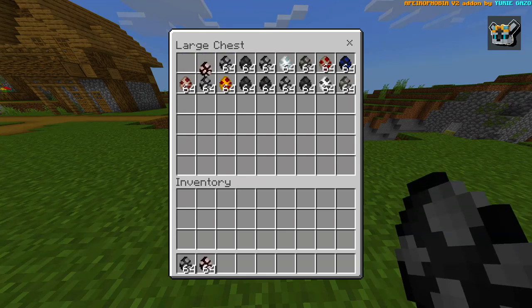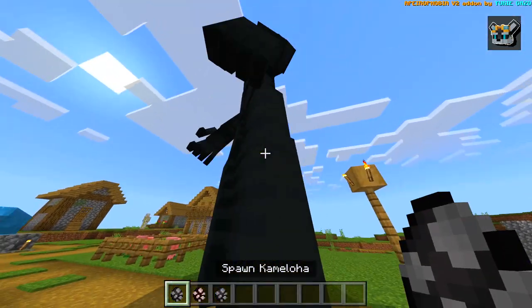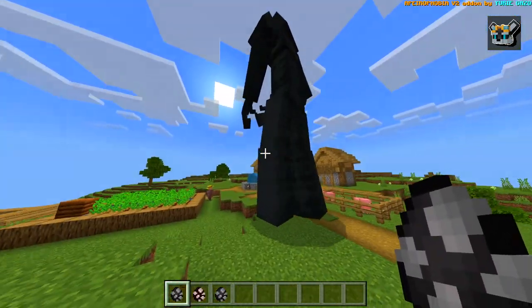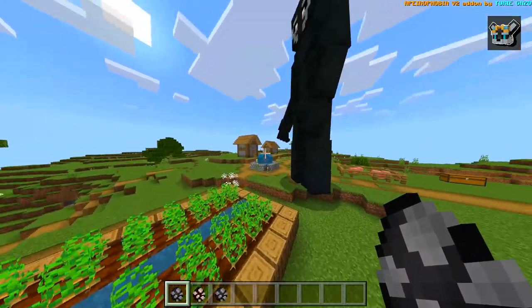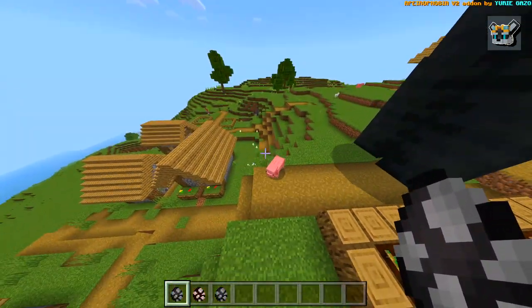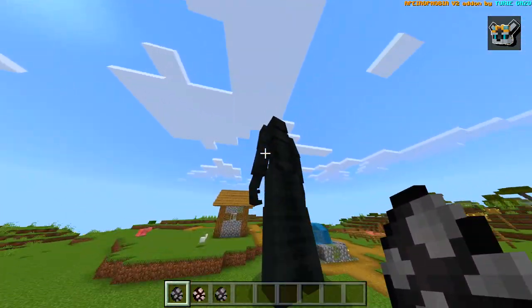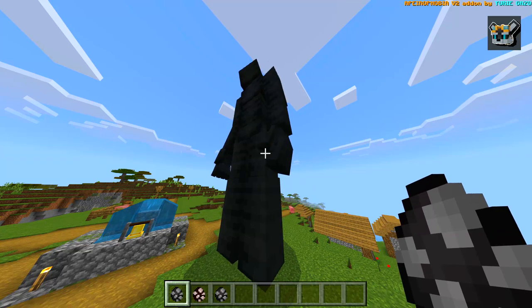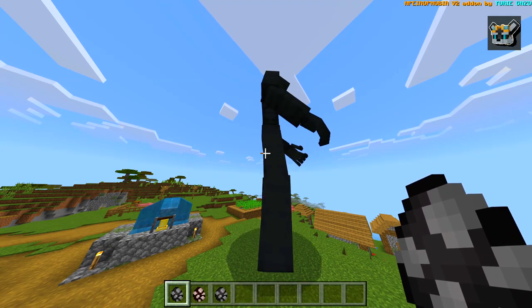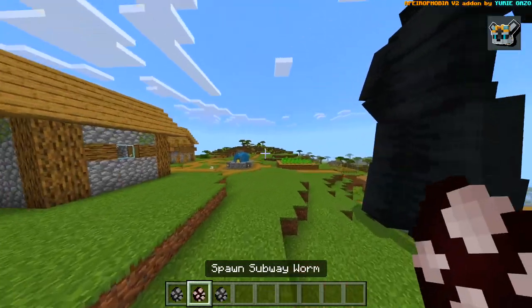Let's go ahead and spawn in the first one. Oh my goodness, what on earth — villager, watch out buddy! I tried warning you. Run, villager! Maybe I shouldn't even warn them, they should just know that a giant creature is going after them. How did they not see that? They should just be running, because I would be running — that thing looks scary.